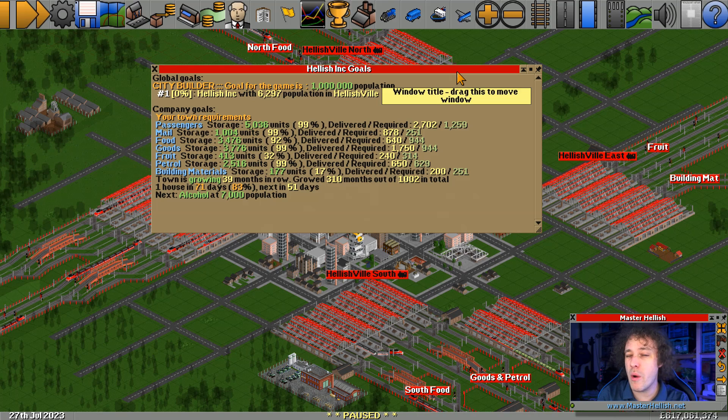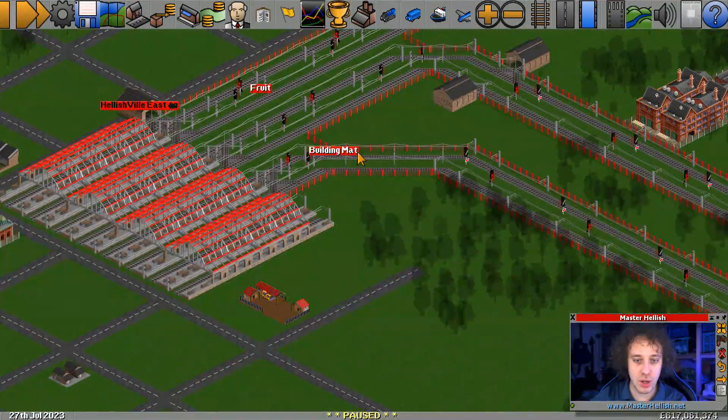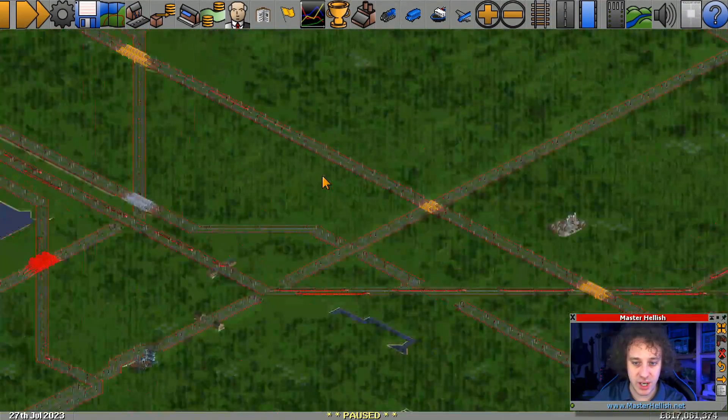The town has been growing for 39 months in a row. I'm not sure what's most important - keeping that growing or whether we need to prepare for alcohol. Fruit we need to make sure is all good, but building materials I'm a little concerned about. 17% is a little too low - if we're hitting the 30s or 40s we'd need to look at it, but 17 - let's check it out.